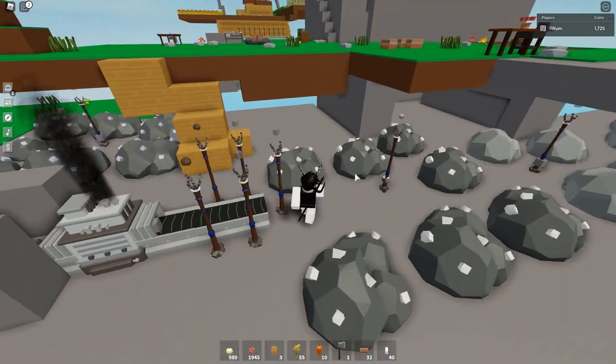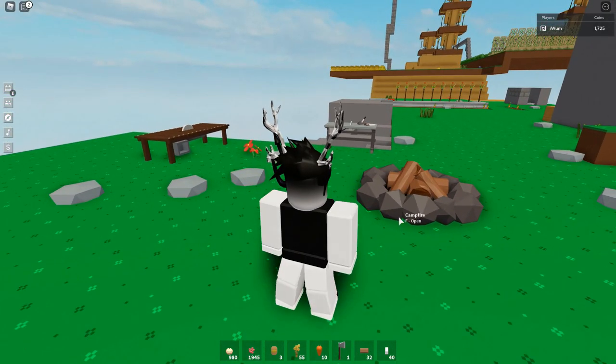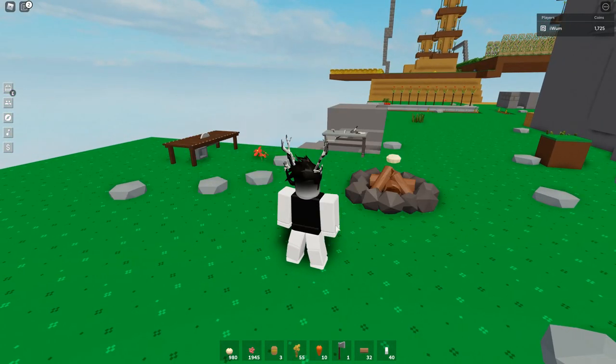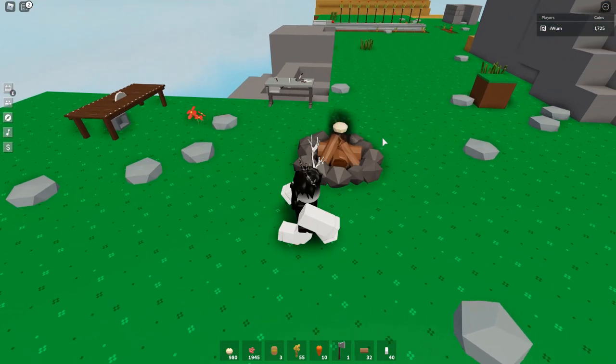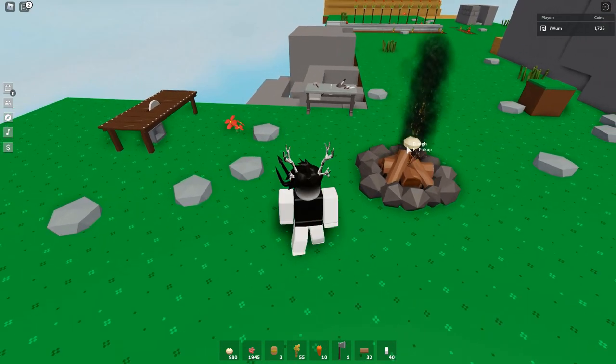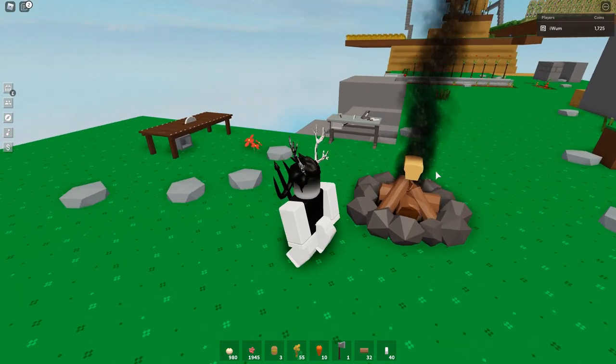I'm going to use a campfire since new players probably have a campfire and can't afford a small furnace or industrial oven. To get bread, you need to put one dough in, and to light the campfire you need wood — any type of wood. Once it's lit, it will eventually turn into bread. As you can see, it is now bread.